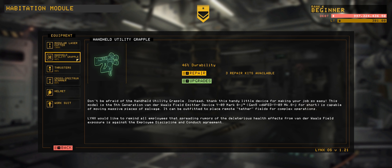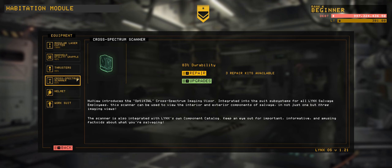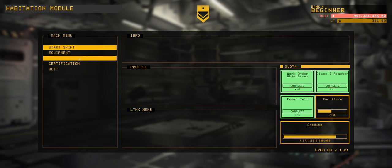Modular laser cutter is at 100%. Hand-held utility grapple is at 46 — I think we should be fine without repairing that for the moment. And the scanner's at 83, so it should be okay.